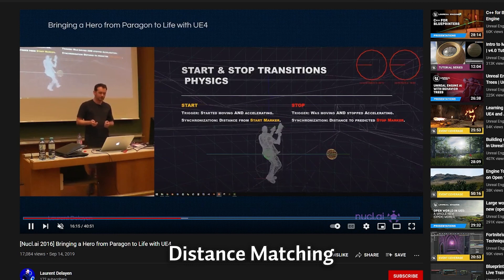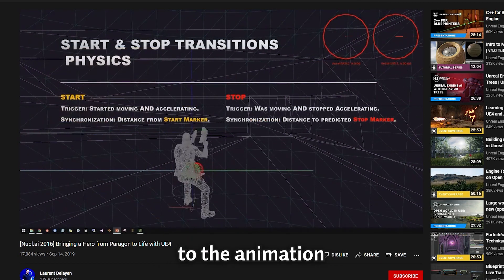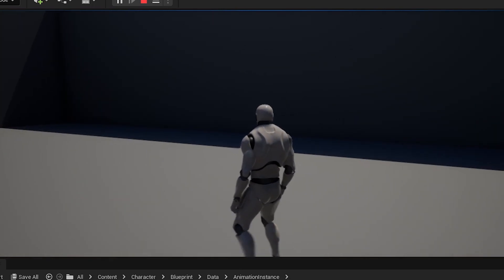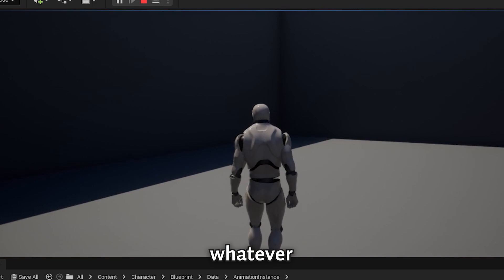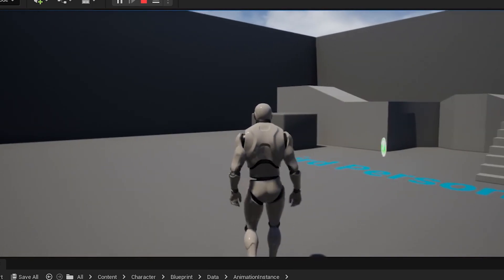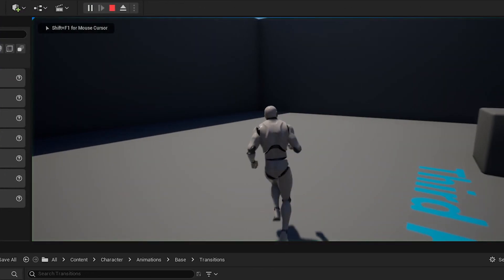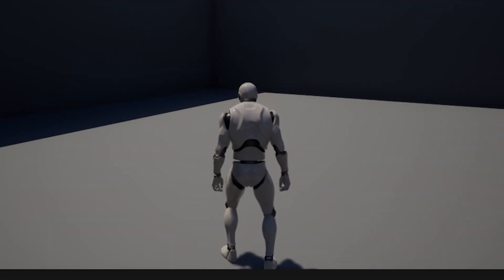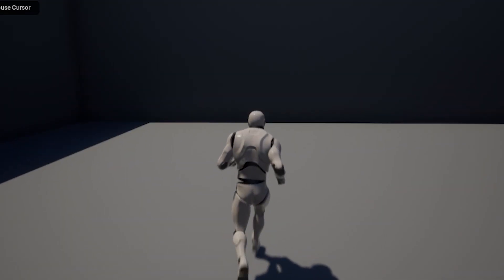I thought of using distance matching, which as the name says matches the distance in the world to the animation. But I wanted to keep the responsiveness and there were other problems related to root motion. So I made new custom animations for stop transitions for each direction — which is not a conventional approach, but is somewhat better.